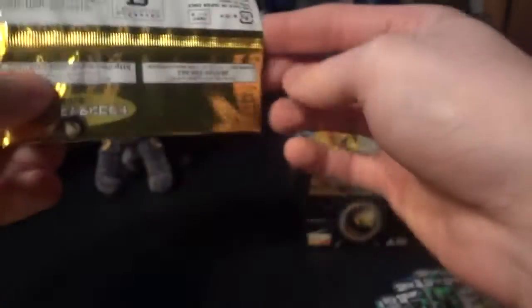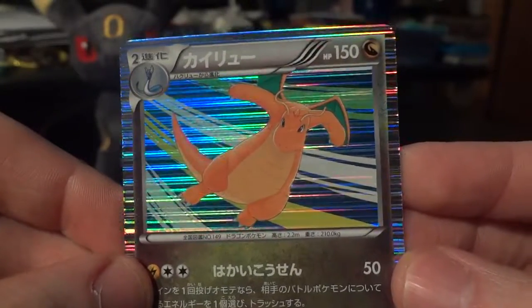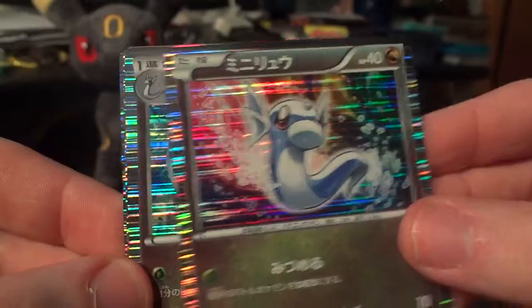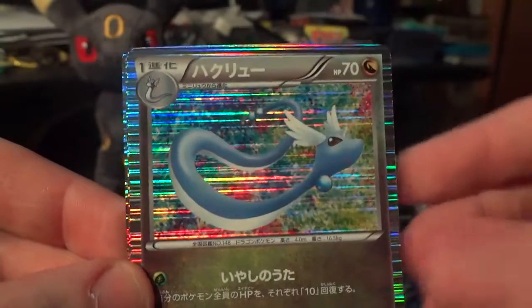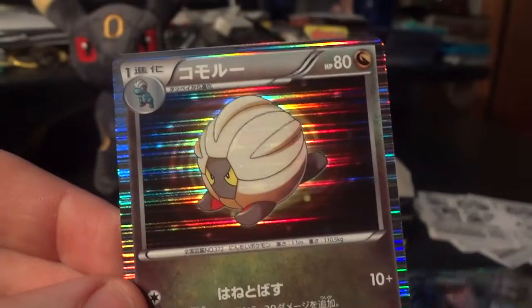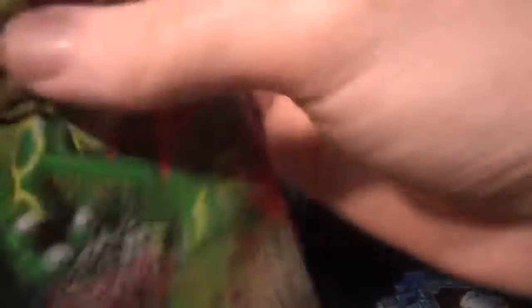While this is not going to be an EX full art shiny Level X set, I'm pulling 75 holos out of one box, guys — you should be happy. There's another Dragonite. Love that card. Dratini. Dragonair. Axew — the streak continues. And a Shelgon. It would freak me out if I pulled an Axew in every pack. I know it's not going to happen, but it would still be freaky.